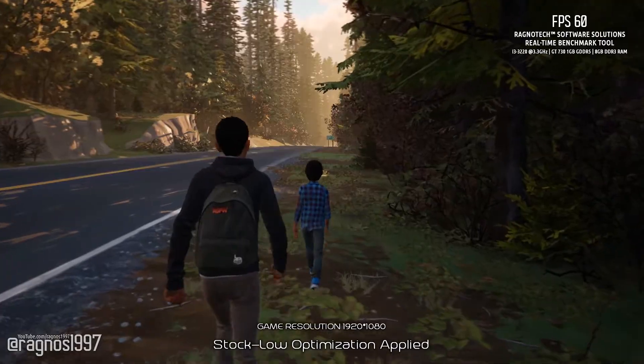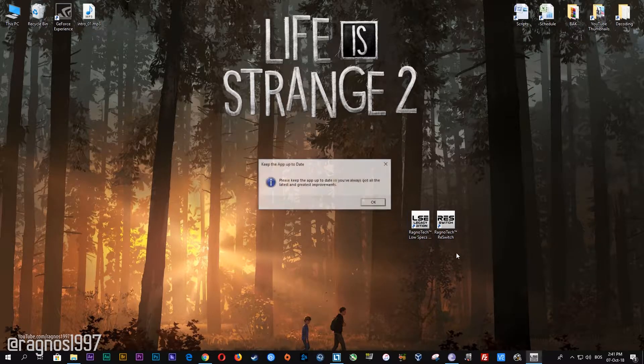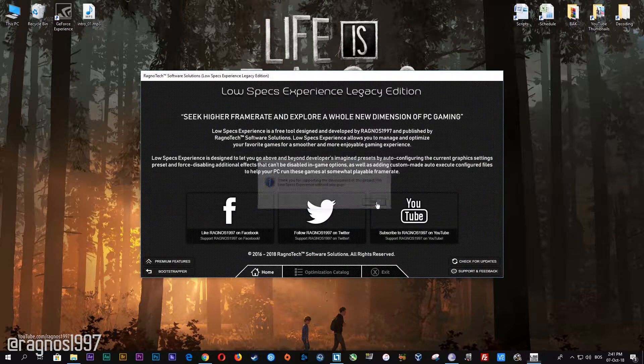Before you do anything else, simply head over to my website and download this little software called the Low Specs Experience. The download link is posted in the description of this video. Low Specs Experience is a free tool that I developed that will allow you to go above and beyond anything possible in the in-game video options. After you download it, simply install it and you will get these shortcuts on your desktop.